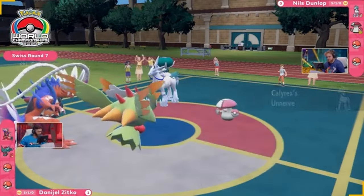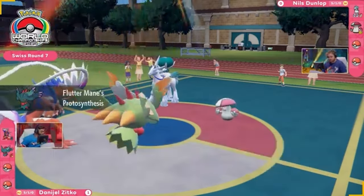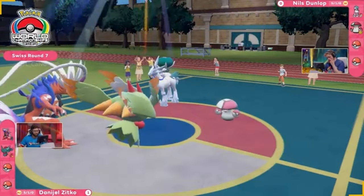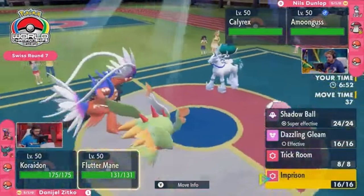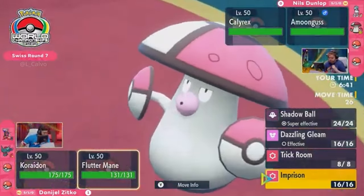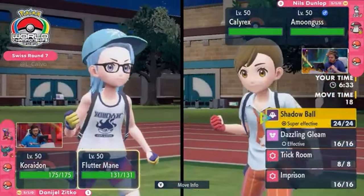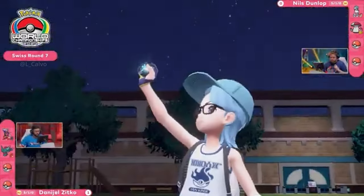It worked out for Daniel in Game 1, so he might as well go Fluttermane and Koraidon yet again. This Fluttermane with Imprison is important — it makes sure Calyrex isn't getting the speed dimension it wants; it can't click Trick Room if you shut that down. Being able to right away force Fluttermane to use Imprison while Calyrex fires off a Glacial Lance is absolutely massive. Since you have Amoonguss next to Calyrex, if Koraidon fires off a Collision Course it won't do the most. You do have the opportunity to go for Flare Blitz, but the Amoonguss on the opposing end can try to redirect that.